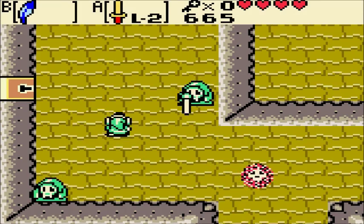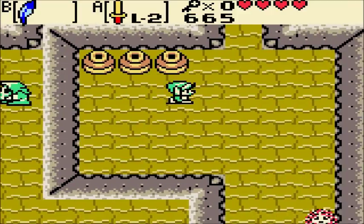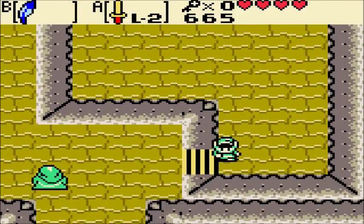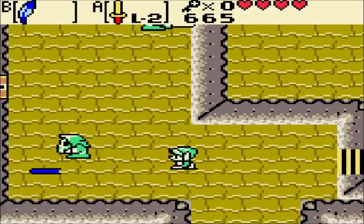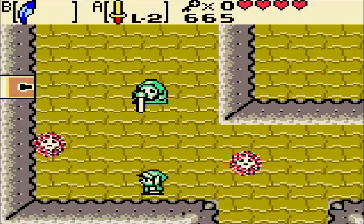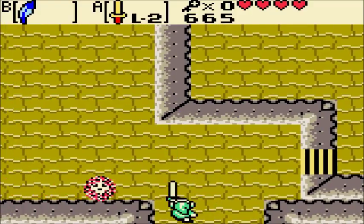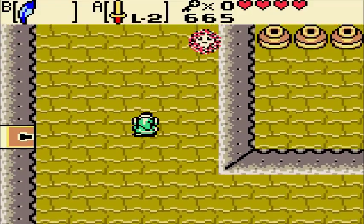Those are bubbles. They don't damage you if they hit you, but instead if they hit you, you can't use your sword for several seconds. That's arguably worse. But they're not as bad as they are in Zelda 1 where, at least in the second quest, sometimes if you got hit by a bubble you just permanently couldn't use the sword until you got to a fairy fountain, or got hit by a blue bubble.